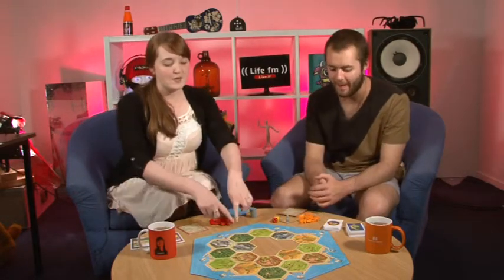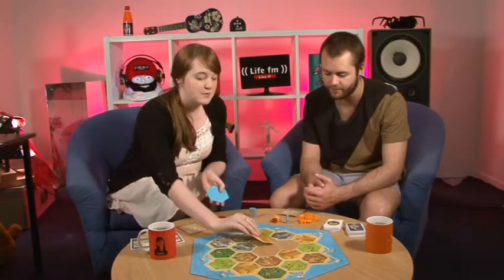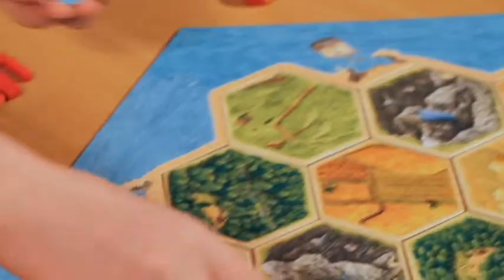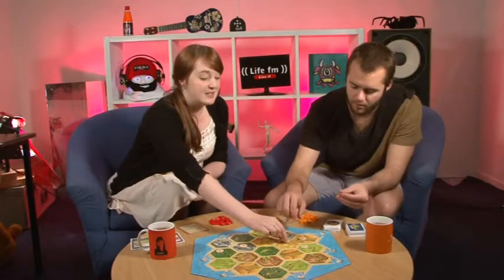So when you first set up, you'll put the frames down and they all click into place. You randomly place some terrain hexes, so we'll just finish placing those. And then you can help me with this Josh — you just randomly place these number tokens. Don't look at what they are, just place them everywhere except the desert.